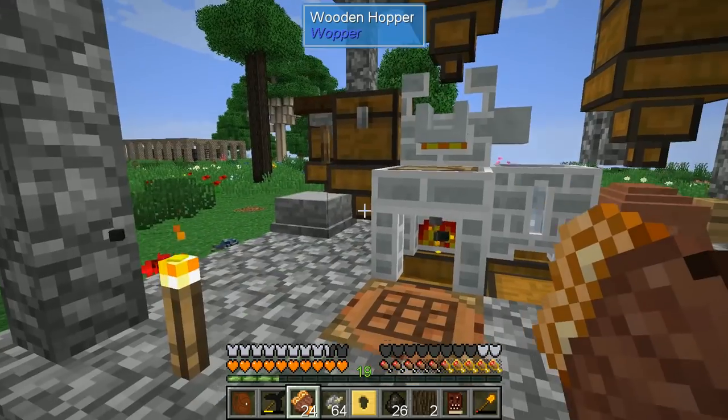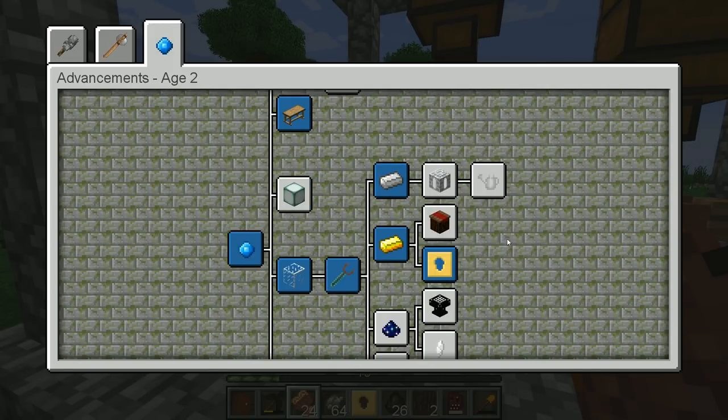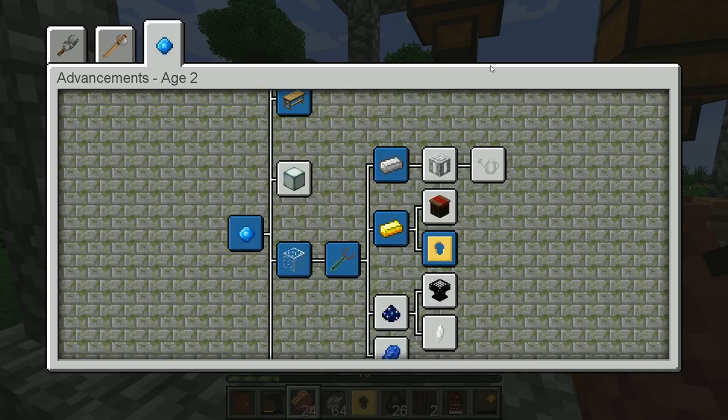There is another task that does require us to upgrade. Solid fuels only get used when you place a porcelain or seared tank beneath your melter to melt iron and other materials. Let the current fuel source run out, or break and replace the melter. We may want to do that sooner than later — we need to melt iron.